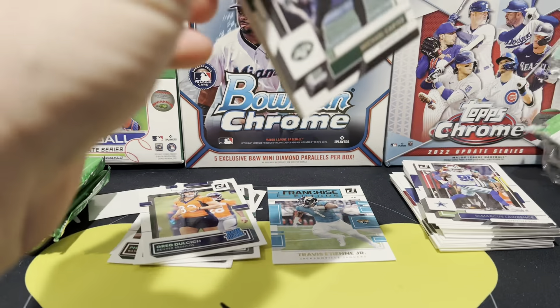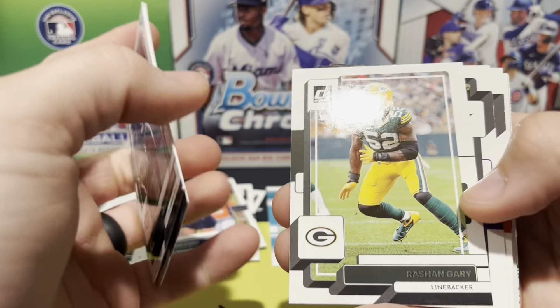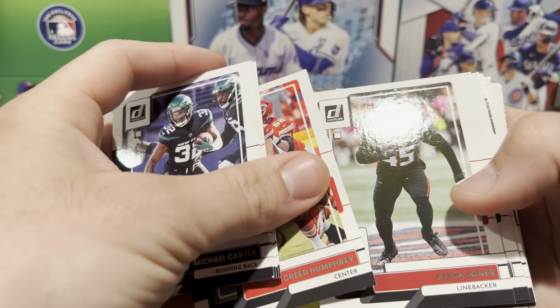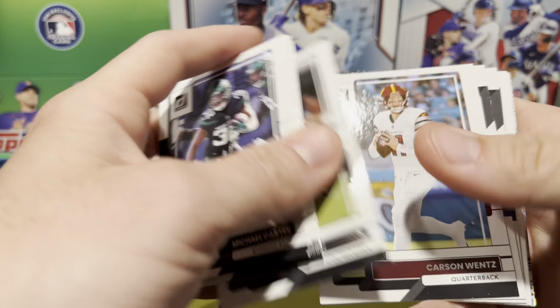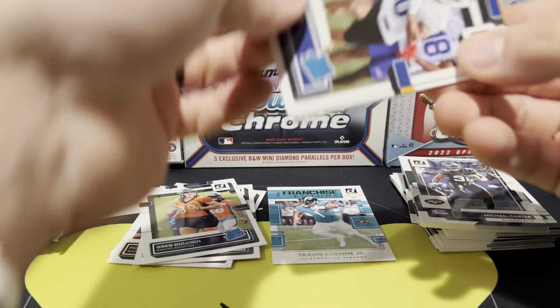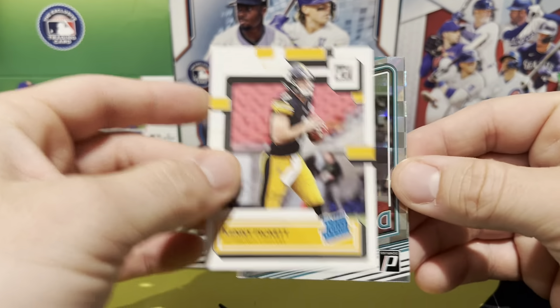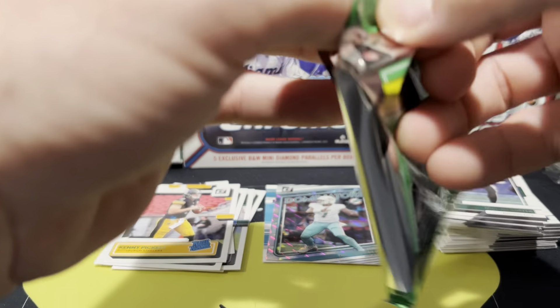Can we get something worth the price tag? Let's see something shiny, though it's probably dominators. We have Davante Adams, Carson Wentz, Al Romo, Chris Carson, Khalil Shakir, and Kenny Pickett base. Like I said, three packs left.